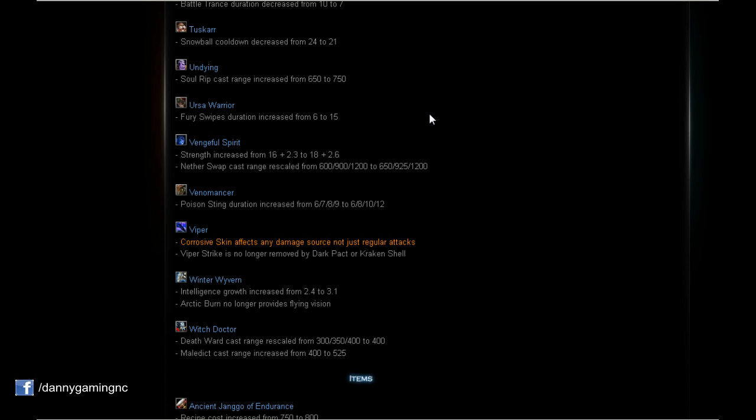Ursa: Fury Swipes duration increased from 6 to 15 seconds. This is absolutely insane — you'll see how amazing this is gonna be.